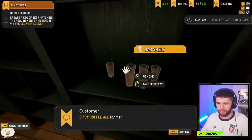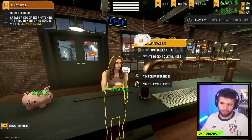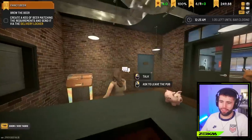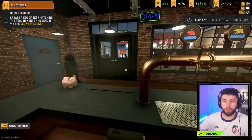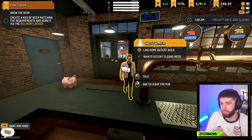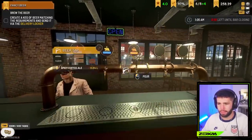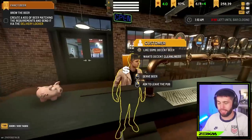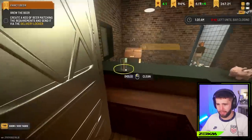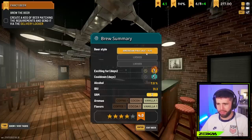Bonjour! Spicy coffee ale coming right up - there's a bloody ginger hint to it, you know. Having a ginger shot in the morning in beer form - healthy and unhealthy at the same time. Maybe you use these people as hints for beers you could make - like if someone wants a cinnamon beer, I should make a cinnamon beer. Any beer? Let's go for the spicy coffee ale - it's a different little twist on the old beer. It's a four-star review on that one.